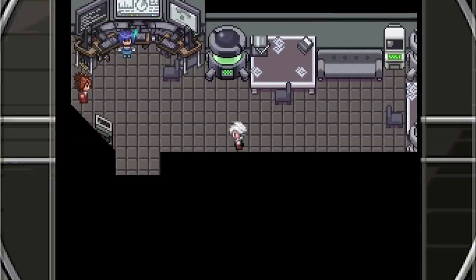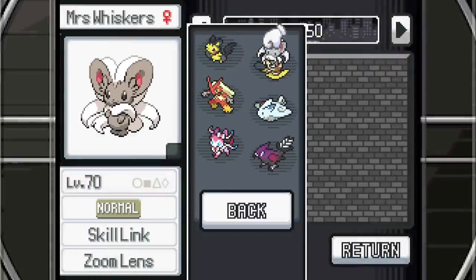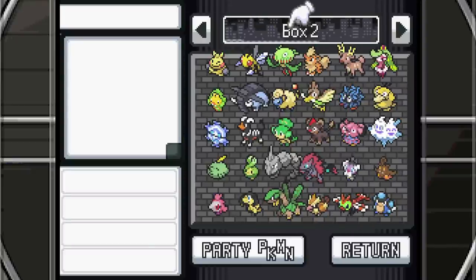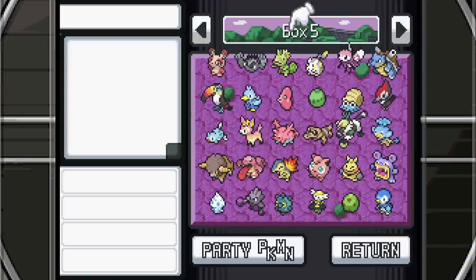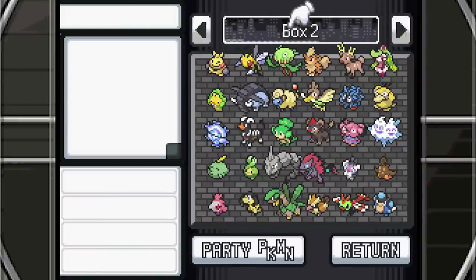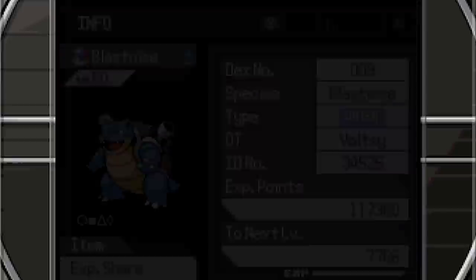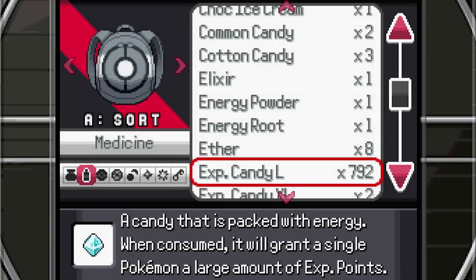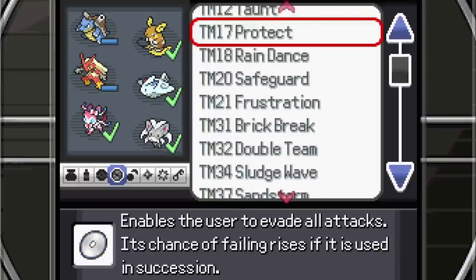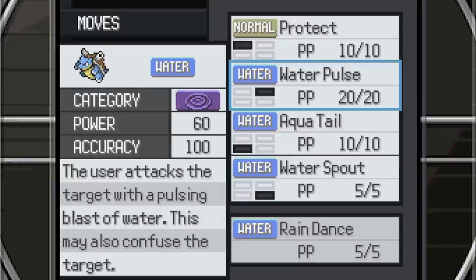The next Gym Leader is Charlotte, so we should make sure we're ready. If we go Rock Blast — we probably should have a Water type. I have Rain Dance, don't I? I feel like Rain Dance would be really good. So let's get Blastoise out. Let me check what Blastoise has got. It's got Rain Dish which is good, and Water Pulse. I'm fairly certain I have Rain Dance — I think I got it from Team Aqua. Let's get rid of Water Pulse.